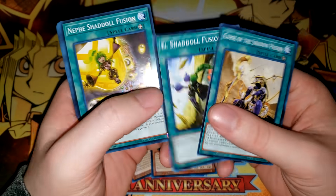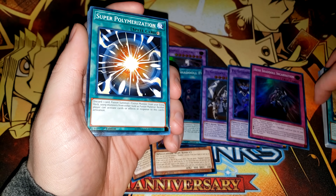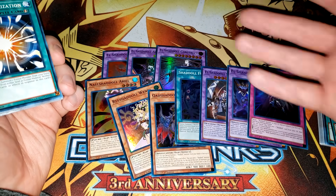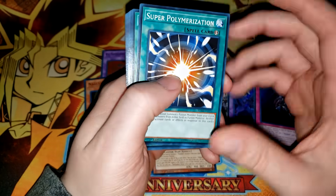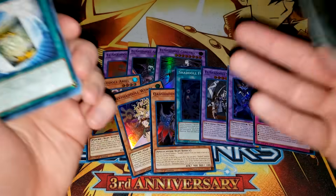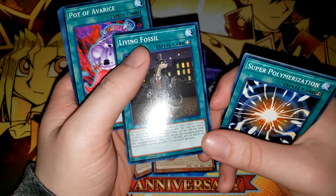Super Polymerization has been reprinted fairly recently in Duel Devastator, but it's still pretty expensive — over five dollars a copy. Now it's in this deck as a common, which is great. It's really good here because you have one fusion monster for every single attribute in the game except Divine Beast, so you can always Super Poly for something if your opponent has one monster. Super Poly originally got limited then banned because of Shaddolls, so now it's back at three copies. We also have Instant Fusion, Allure of Darkness, Foolish Burial — the reprints are so good.